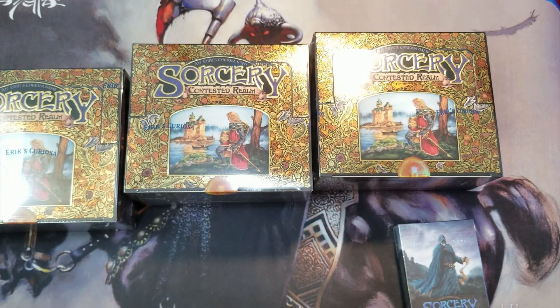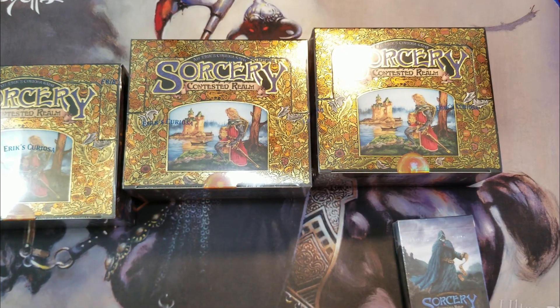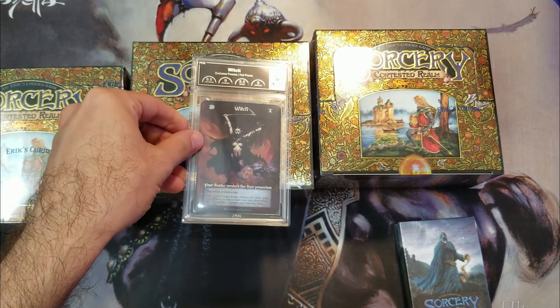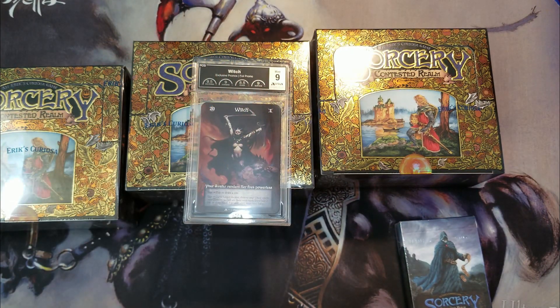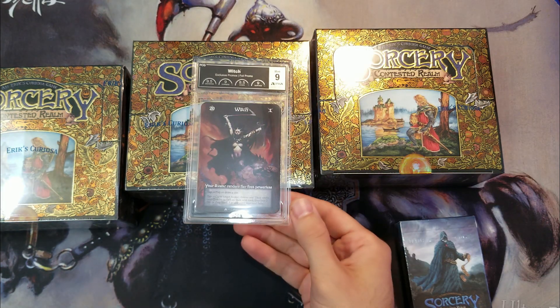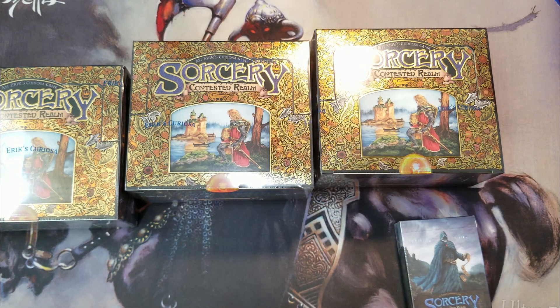And then, what you've all been waiting for — here is the witch promo. We did get a nine, not a 9.5, but it is a beautiful, very powerful avatar by the late and great Frank Frazetta, unfortunately no longer with us in this realm. We're going to put this off to the side and probably play it as our avatar when we play this game.